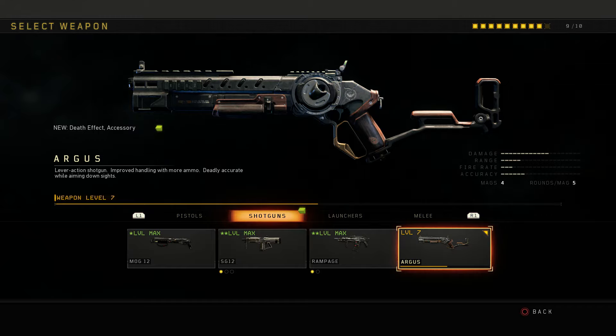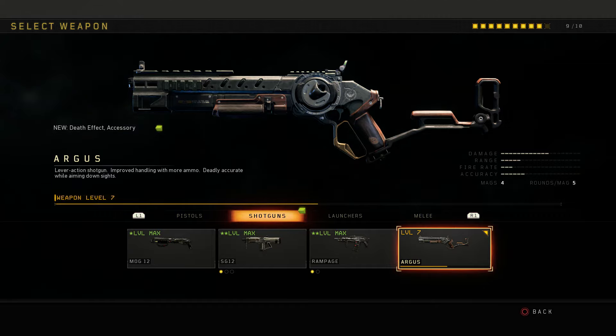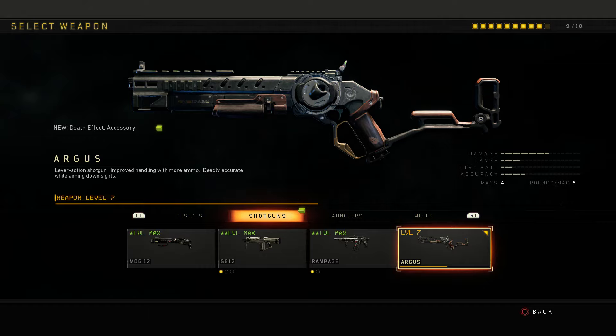Now everybody that played Black Ops 3 back in its prime knows what the Argus is all about. But for those of you guys that didn't play Black Ops 3, the Argus is basically a lever-action shotgun that can kill enemies from a pretty good far distance. The description reads: lever-action shotgun, improved handling with more ammo, deadly accurate while aiming down sights. It is very good when you're ADS-ing and trying to kill an enemy that's a little bit further away. Looking at the weapon stats, the damage is more than halfway filled up.